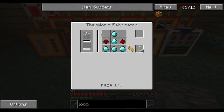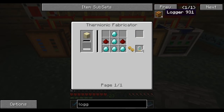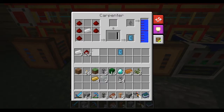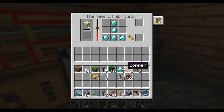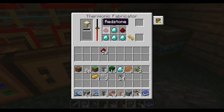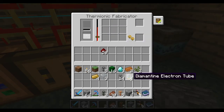We're gonna need some of this as well. In the thermionic fabricator, we're going to need to put this stuff. Just put all my redstone over here. That is the recipe, is it not? Boom - look at that. Now we have these. Take our redstone back.